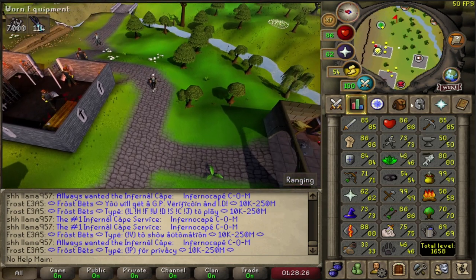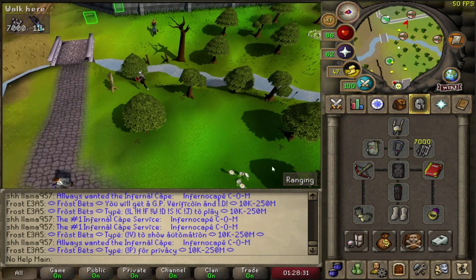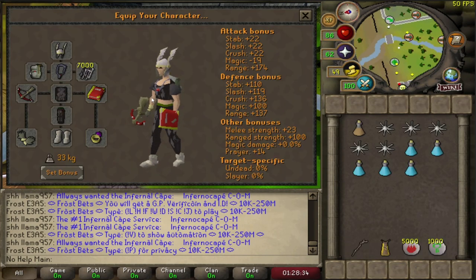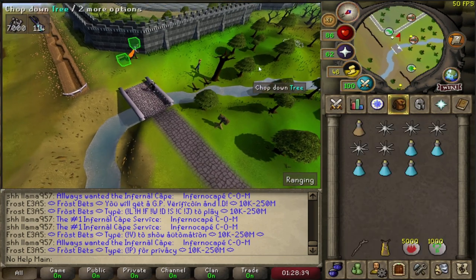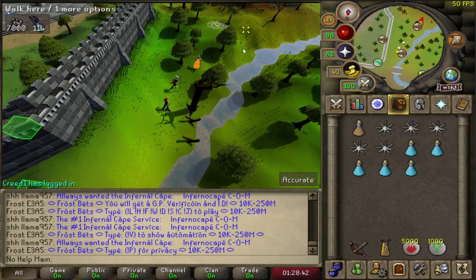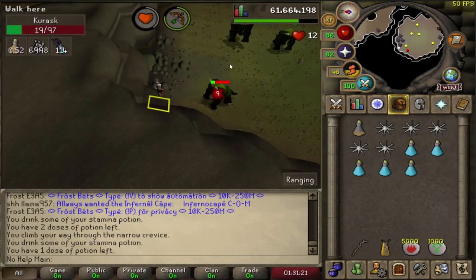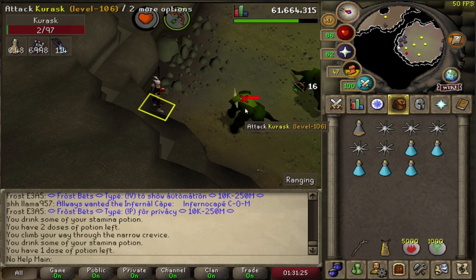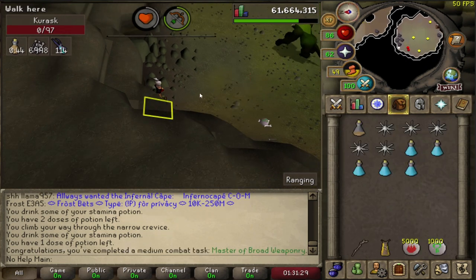Alright, so we're going to Karasks to get from 71 to 75 range. I hope this should be decent enough gear — I know it's not definitely the best ever, but it could be. I don't even know if we have enough supplies to last us the whole way, but let's test this out for a few hours. I wanted to go somewhere where you can at least make a bit of money. Right here is the safe spot. We're going to train our range up.